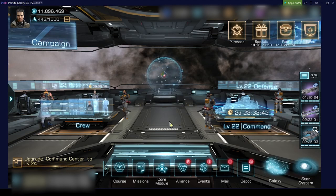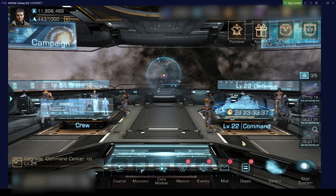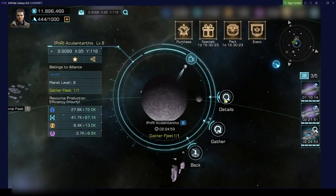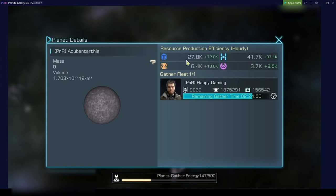The first thing I want to look into is gather speed. I do have one of my flagships here at the planet gathering resources. Let's take a look at one resource — let's take titanium. We do have 27.8k plus 72.0k.